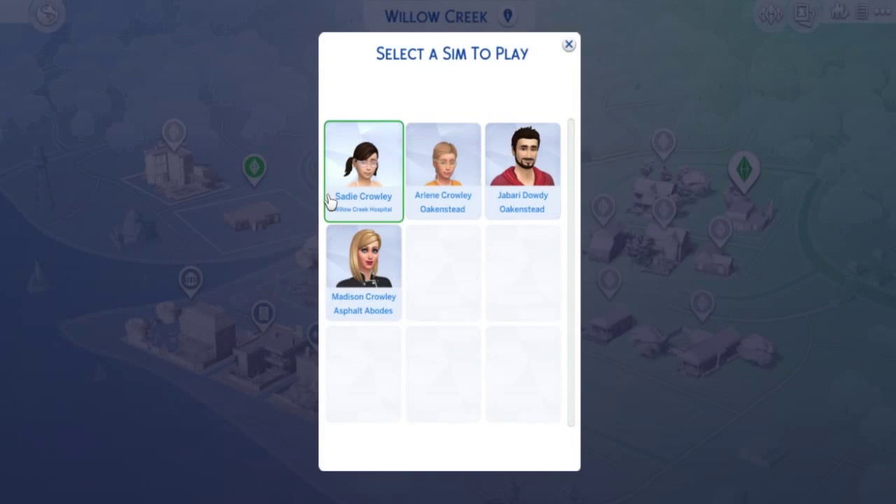Welcome back to The Sims. I just went to go and load in and came up to select a sim to play, which is normal. But Sadie is at the Willow Creek Hospital. Like, what?